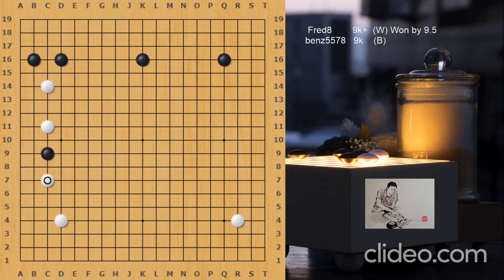White plays a pincer — that's very natural. Because if White simply jumps out, Black will extend to make a base, and this is a very comfortable way for Black to settle on the left side. So pincer, Black jumps, and White jumps along — that's a good idea. White also needs to secure his stones in the top left area in order to fight later in the game.